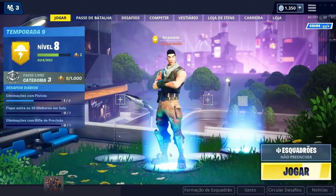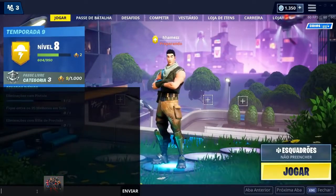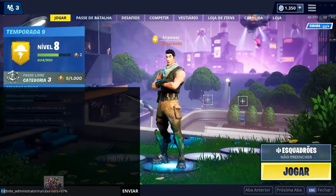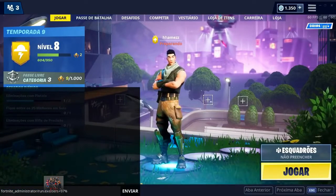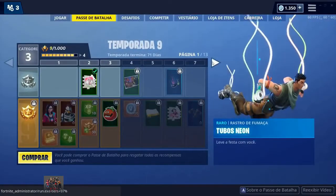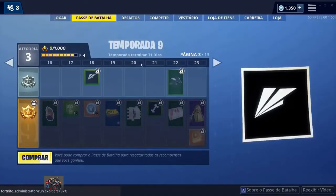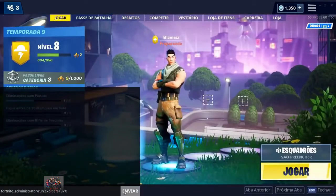Once you've changed it to Portuguese, come down to here and copy and paste this — I'll leave it in the description. It's: fortnite_administrator/run.exe tiers plus 97. The reason it's 97 is because I'm currently level 3 and I need 97 more tiers to get to 100. So for example if you're Tier 20, you would do plus 80. Click enter.